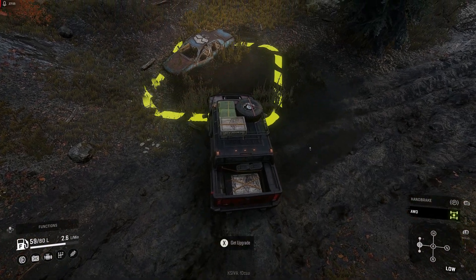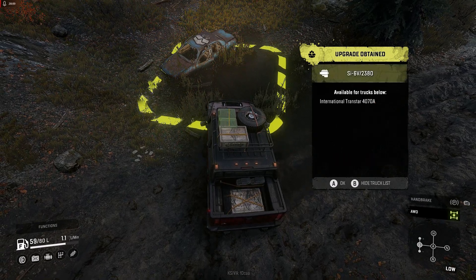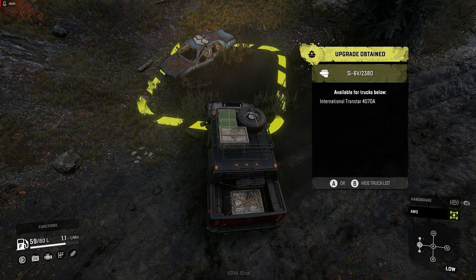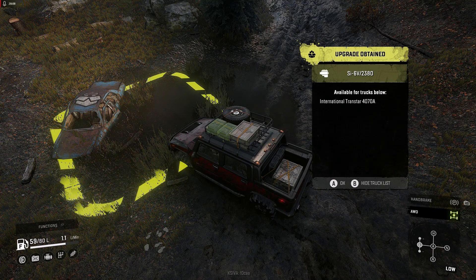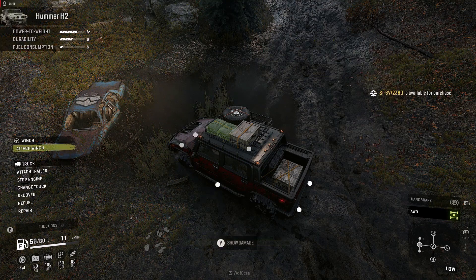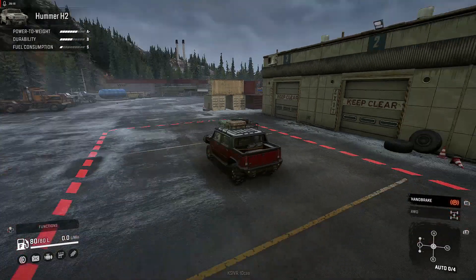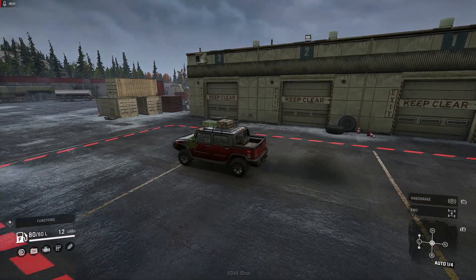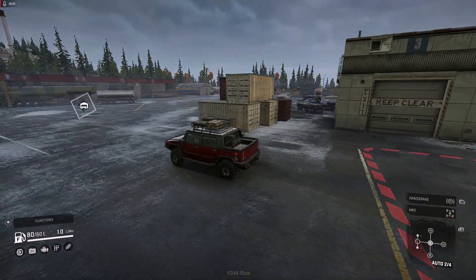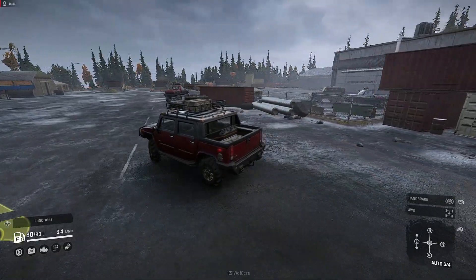We're there - pressing action to get our upgrade. It is an engine. Let's see what trucks it's compatible for - it's an International Transtar 4070A. I think I have one of those but I'm not 100% sure. Let's recover this back to the garage. So there you have it, we finally made it to one of the three upgrades. We will end the episode here - I do appreciate you guys watching. Don't forget to like, comment your thoughts below, and I will see you guys in the next video.